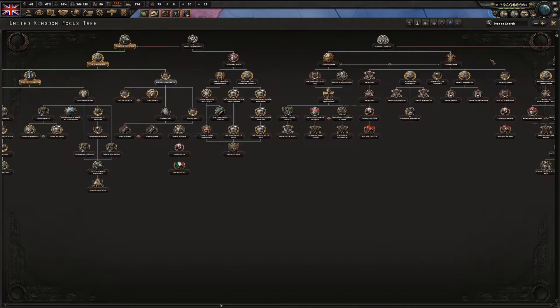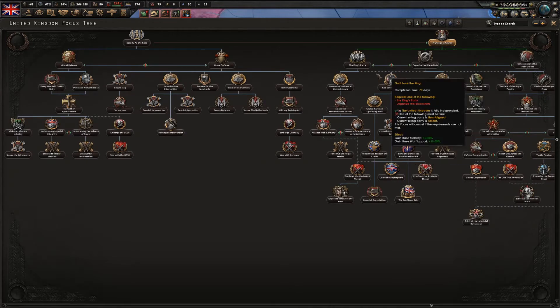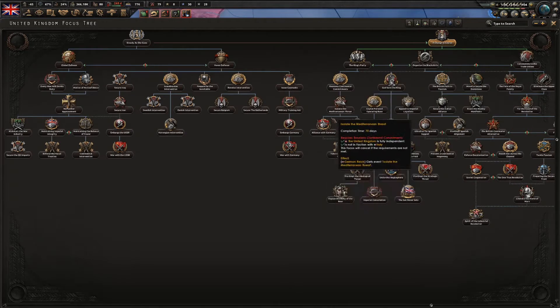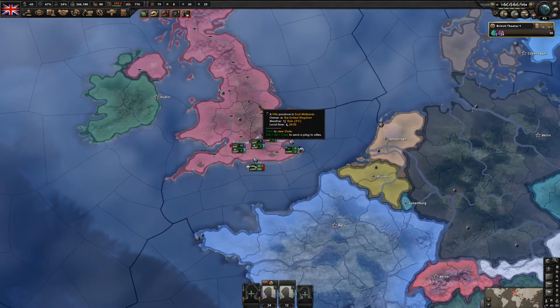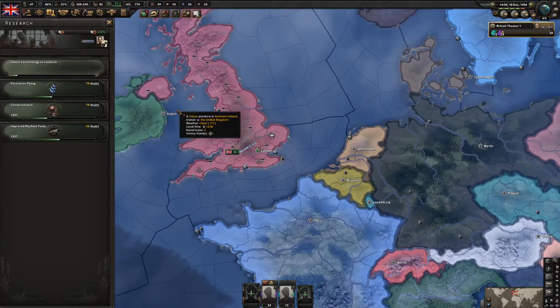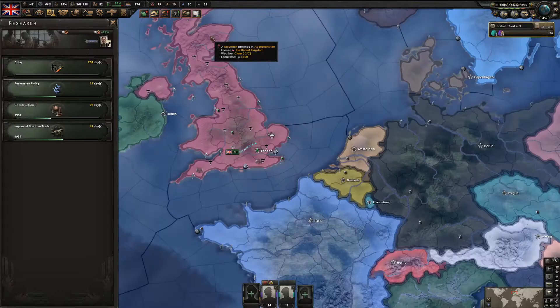Once the King's Party becomes available, we're going to rush that focus and then the three following foci - or 'foci' because it's a Latin word and the plural is said differently. We got another research slot open so I'm just going to do the second Superior Firepower branch.